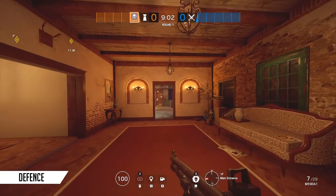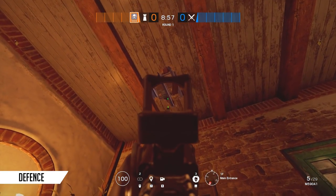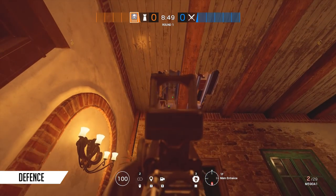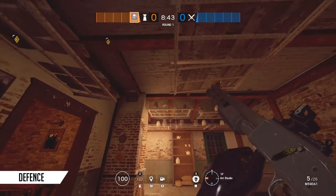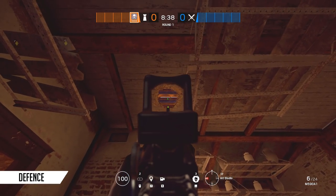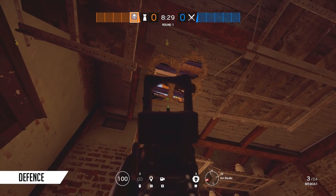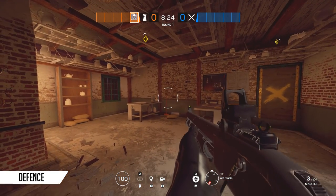Moving on to the final defensive spot: how to defend the tricky balcony area for the Aviator push. Just outside the art room, we're looking up through to the door that leads onto balcony — that's the most popular attacking point. You have to be patient and wait for them to try and move inside the building to get them. Moving into the art room underneath, getting that second board in from the left near the single door, you can see the single window that also leads into the room adjoining Aviator.